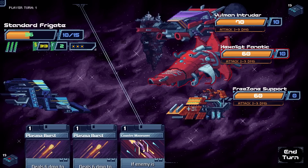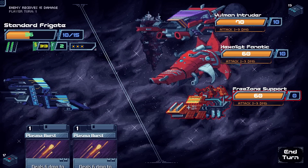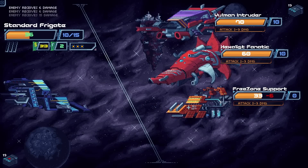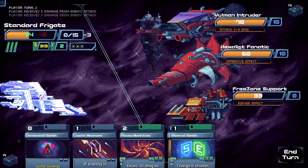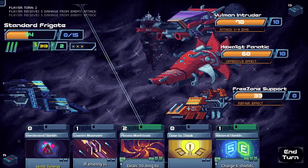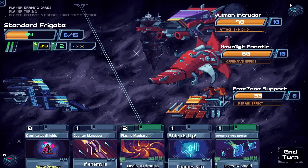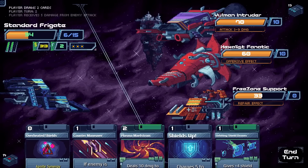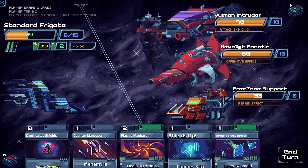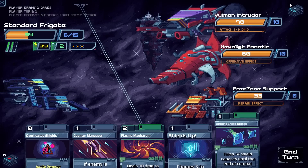There are lots of enemies in the background. We're just blasting now. We've been having very offensive opening turns which isn't ideal — we want to start with Bilateral Shields and Time to Think to assess the situation before committing. We're scared about Overheated Shields now that we know it removes a random card from the deck for the fight.